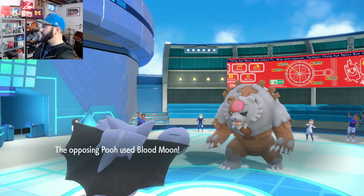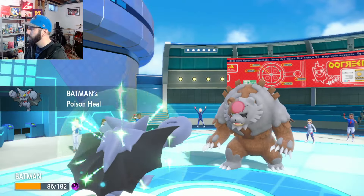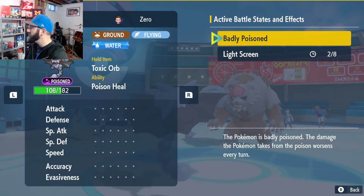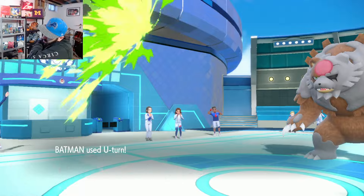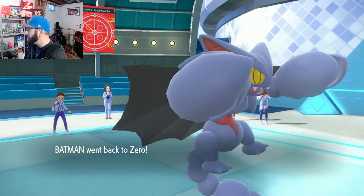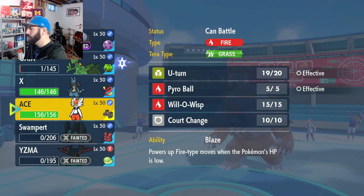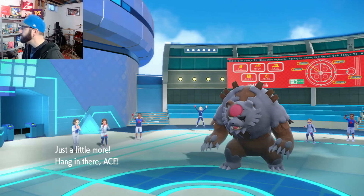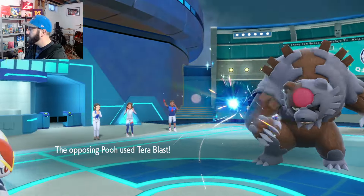Critical hit — we take those. Blood Moon — big damage. But then with our Poison Heal. Let's check our screen turns here too — we've got two turns of Light Screen. We can pivot out into somebody and should be able to soak up probably a Hyper Voice or something. I'm assuming they're probably going Hyper Voice. We'll go to Ace. Terra Blast Normal — okay, cool.